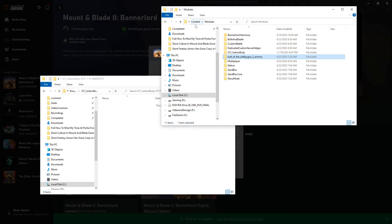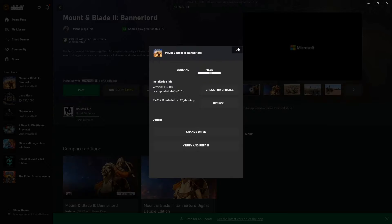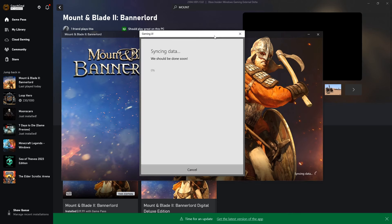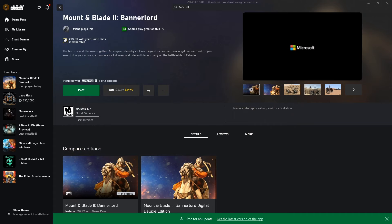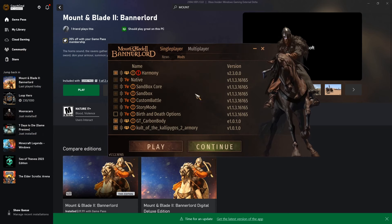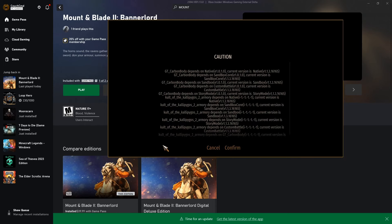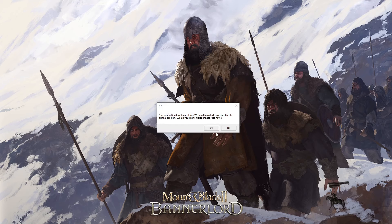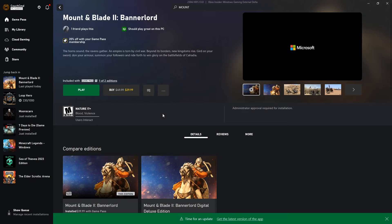Now, with using BLSE, we cannot launch through the Xbox Game Pass launcher anymore — this will cause it to error. This is part of the whole issue with the executable and how it works. It'll go ahead and do the normal spiel of asking for permissions to launch. We get the basic window where we can select our mods — Harmony, GT Carbon Body, and all that are selected because I used them on my most recent save. If I click play and confirm, the game is going to crash. These mods with the Game Pass setting do not function from that executable. So we're going to say no and accept the fact we crashed.